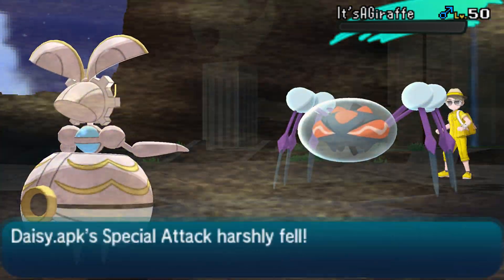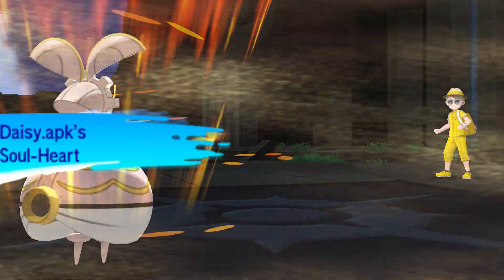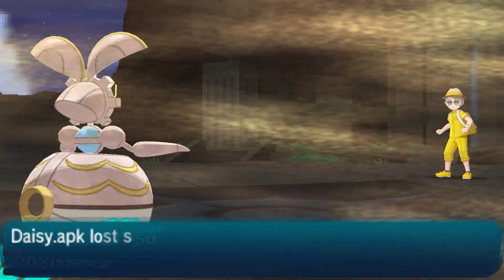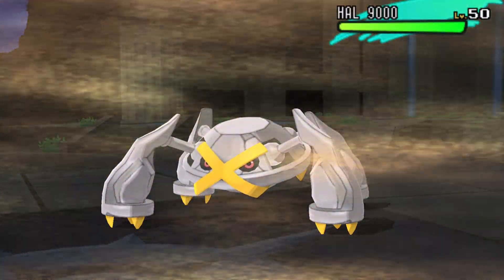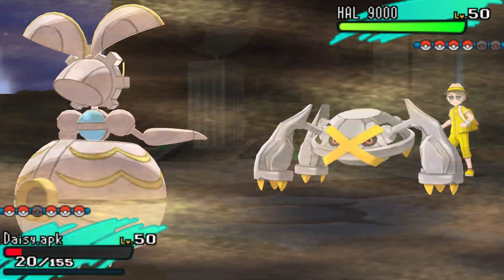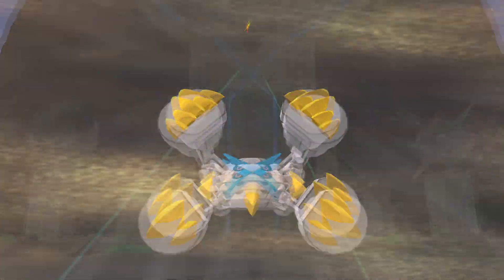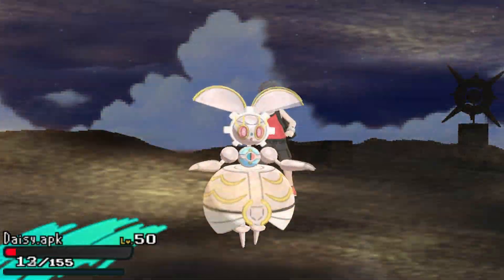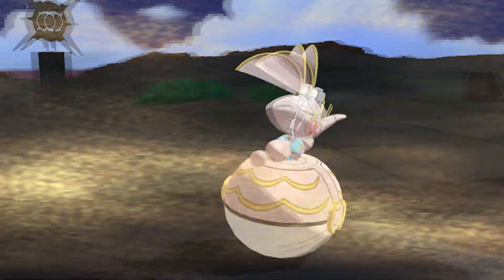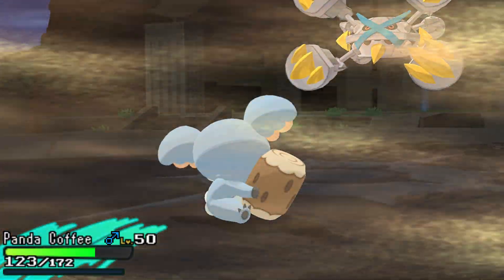I nearly lose two mons to Araquanid, which is more than necessary, especially without rain. Something went wrong there — Magearna would have been nice against Metagross if it had Hammer Arm instead of Earthquake and was at full HP. It probably could have taken one non-Earthquake hit, Shift Geared, and fired off an Aura Sphere. Instead, I just have to let it die, which is unfortunate.